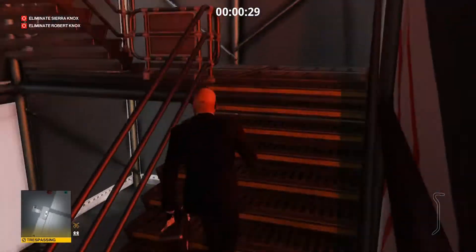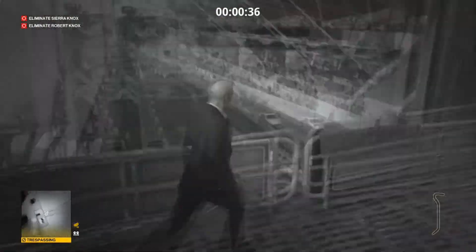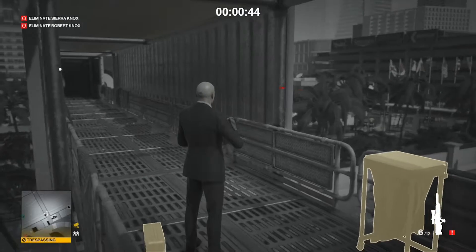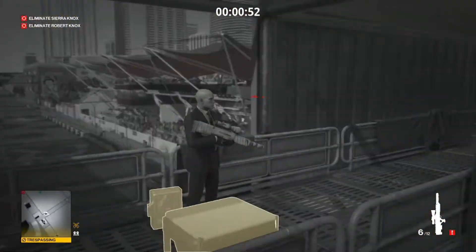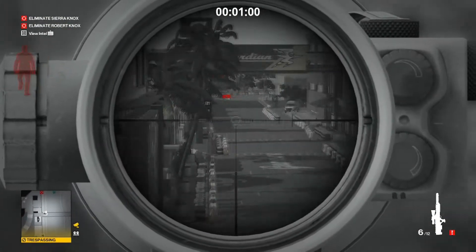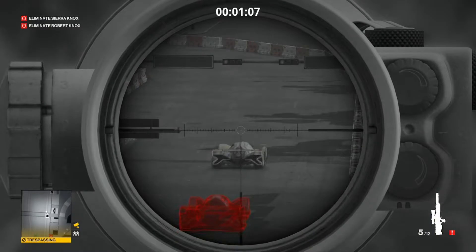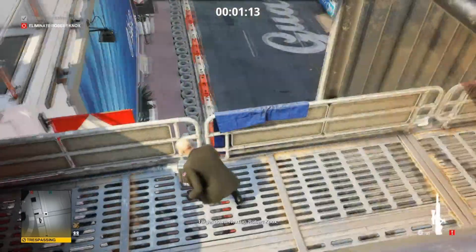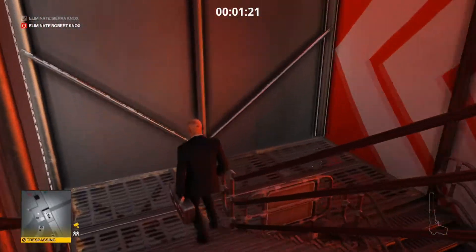The final method for Sierra is the sniper rifle method. Sniper rifle is the only kill where you're allowed to kill her while she's still racing on the track inside her vehicle. Get up to the walkway with the single race marshal looking over the side. Line up your shot — you'll need to practice this because Sierra is a moving target, especially if your sniper rifle doesn't have slowdown time. It doesn't matter if it's loud or silenced. If sniper rifle comes up in a spin for Sierra, go with this method 100% of the time. It's by far the fastest.